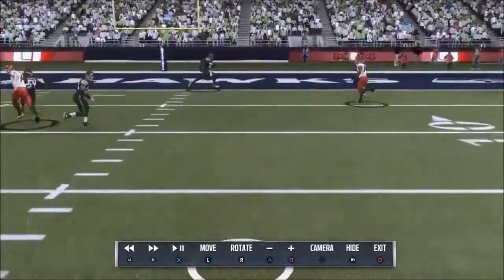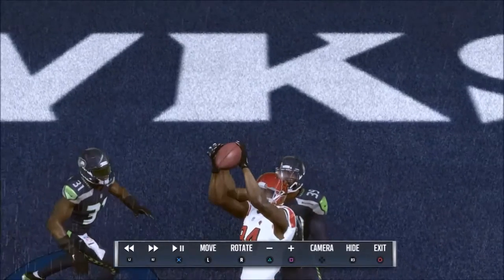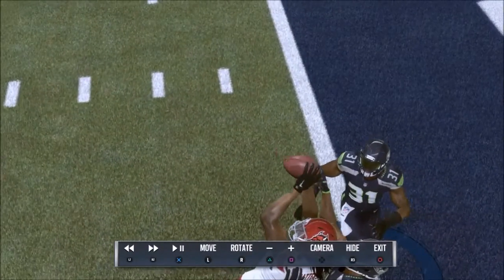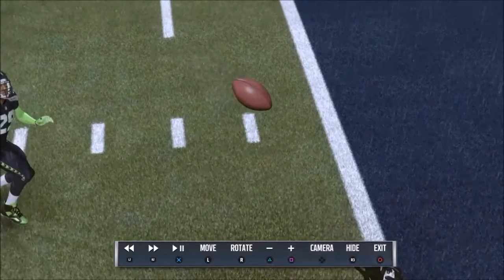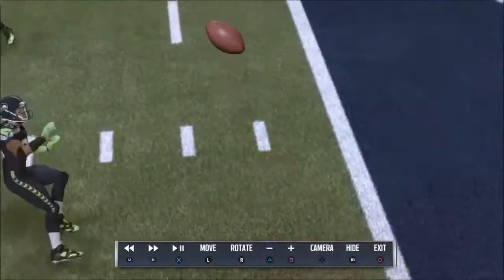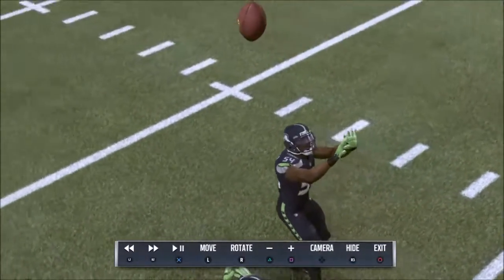Luck throws this pass and the football is going to get knocked up in the air. I'm okay with that — there's no problem with this pass getting knocked out of the hands of the receiver. But the problem I had before, and still have now, is the lack of interactions with this pass. Also, this pass comes out like a straight spiral; the other one came out kind of on its side. These passes never have a lot of wobble to them for some reason.